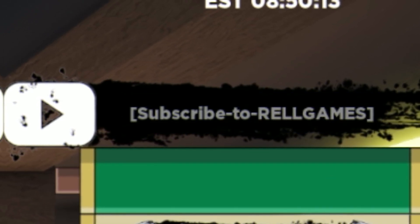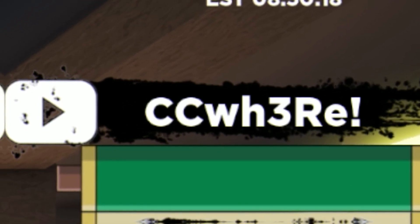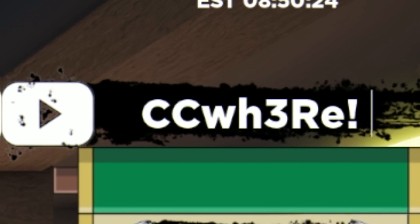Next, we are going to redeem the code CCWH3RE — I'm fairly certain this one might still be working. Yep, it is. So we have code CCWH3RE with an exclamation mark at the end. Redeemed that code right now for some rel coins and spins.